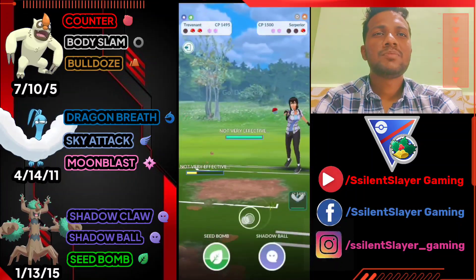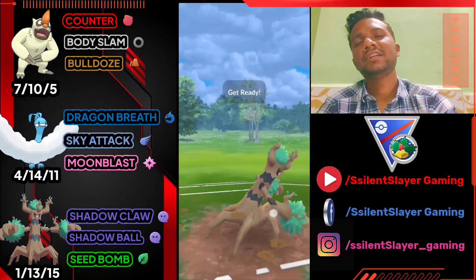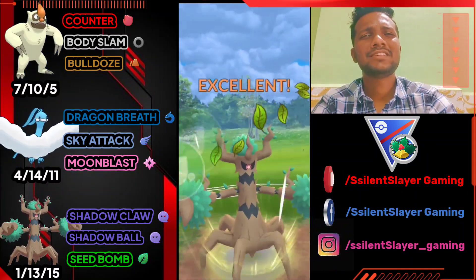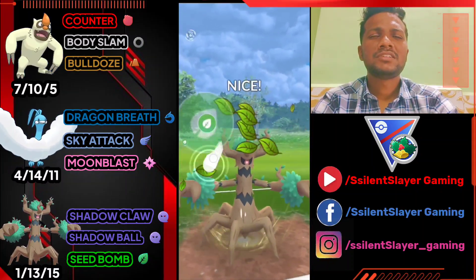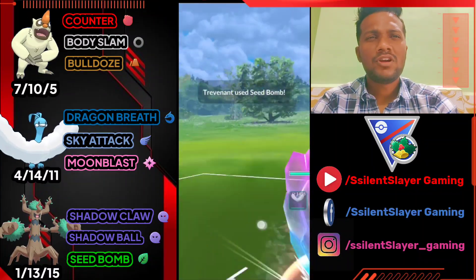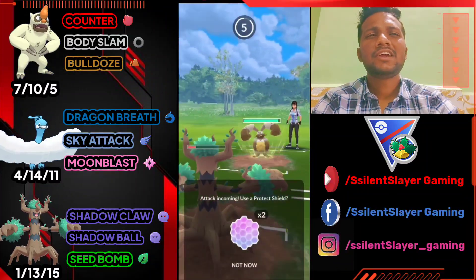His third Pokemon is Diggersby at the end — another GG for us because Diggersby is no match against Altaria. Earthquake and Fire Punch are the standard moves of Diggersby in Holiday Cup or Great League and we can easily take it down with Altaria.